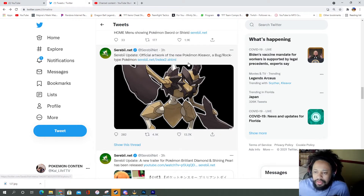This is the official artwork of the new Pokémon Kleavor — a Bug/Rock type Pokémon. He looks like an alternate version of Scyther. So I'm really curious about what else they're going to do if they're doing alternate versions.